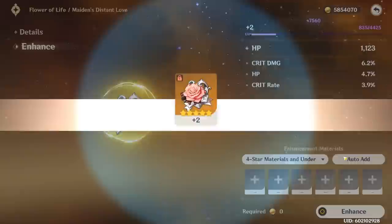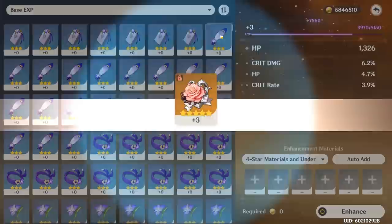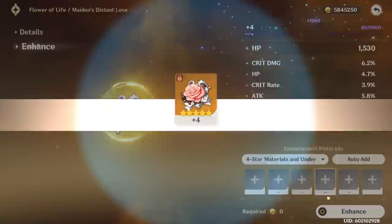First, you still do the same thing with the first two groups of 3-star artifacts. But for the third one, you click here, click there, and now you're already ready to click that — and you save some time during that little step where normally you would just wait and watch it enhance.